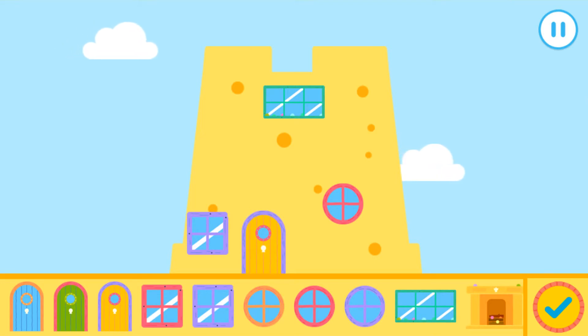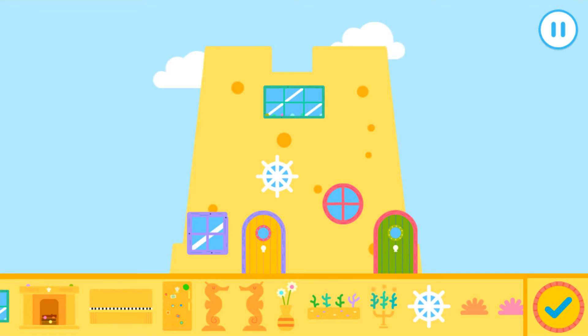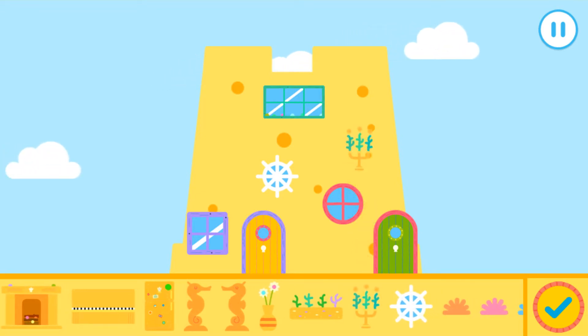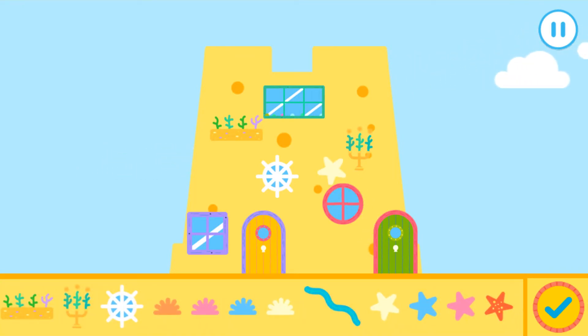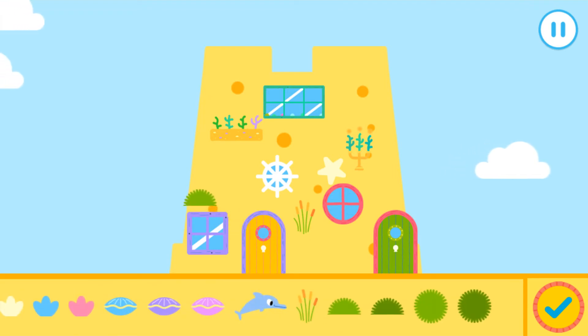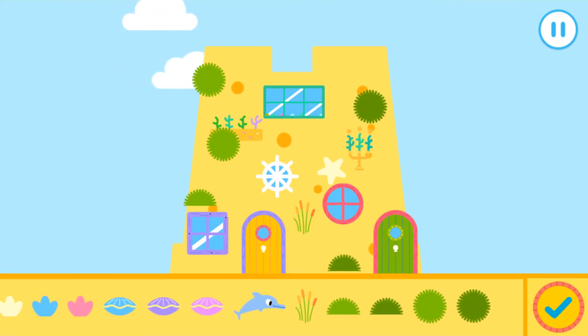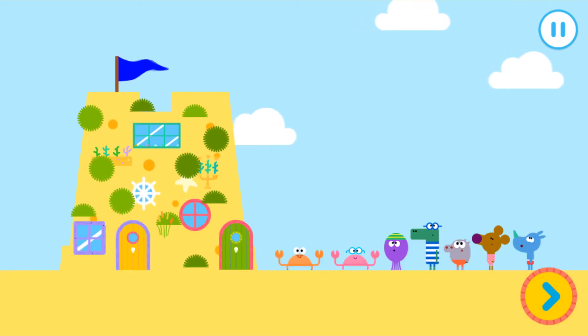Drag the items onto your sandcastle to decorate it. Good work! Excellent! Amazing! Good work! Excellent! Amazing! Good work! Excellent, Nori. A sandcastle to be proud of. Yay!